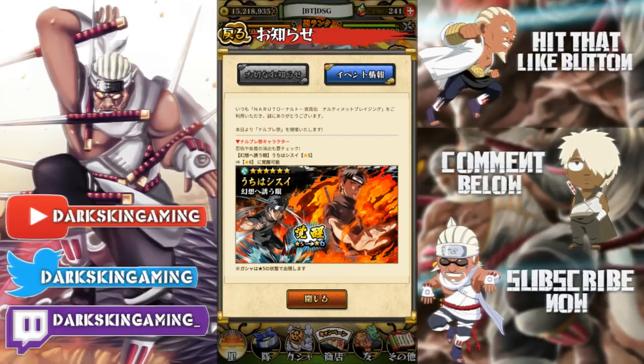His multiplier isn't super high, but that's because his jutsu gives you like four different things — chakra back, attack boost, dodge, and more. His ultimate is kind of stupid because it's an 18 times multiplier for 10 chakra, and that's 18 times multiplier to a 2500 attack stat.